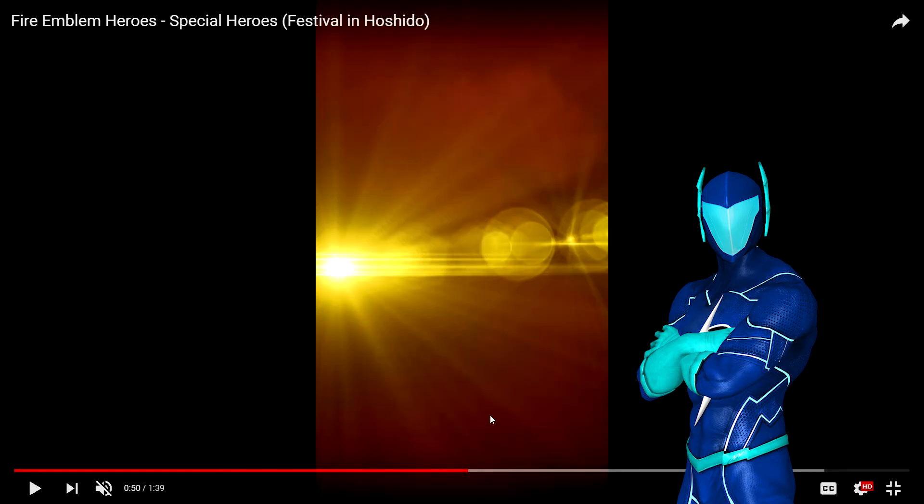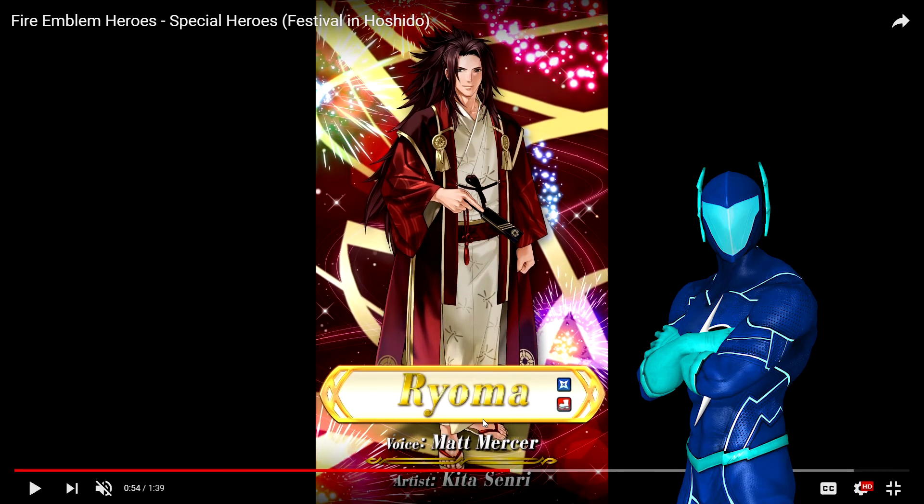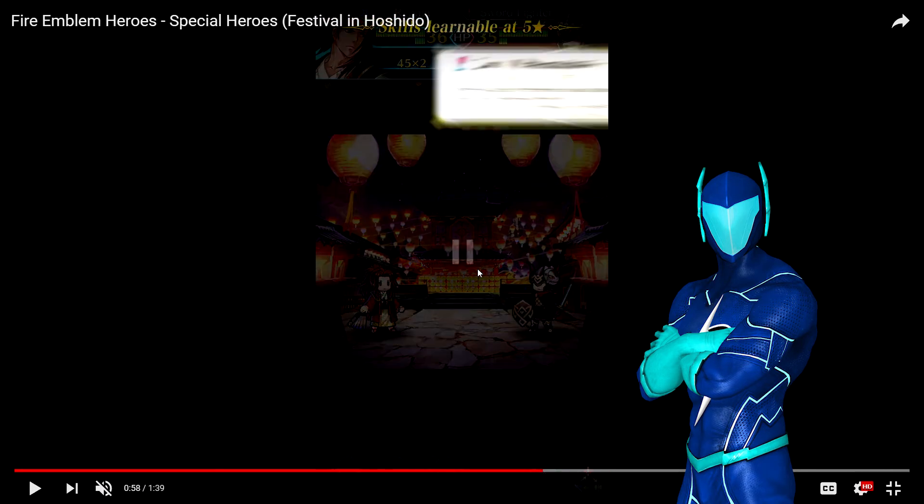And then we got a dancing samurai — Ryoma. This has to be Ryoma because on the silhouette there's a big long spiky hair, and I knew a lot of people thought it was going to be Ryoma, and it is him. He looks so cool without that helmet and his big samurai outfit — this is what Ryoma actually looks like without all of his samurai gear. He's a blue dagger dancer. They've been doing colored dagger units now, which is cool. You cannot have this Hoshidan Festival dancing banner without Ryoma, because Ryoma is Hoshidan and he's extremely popular.